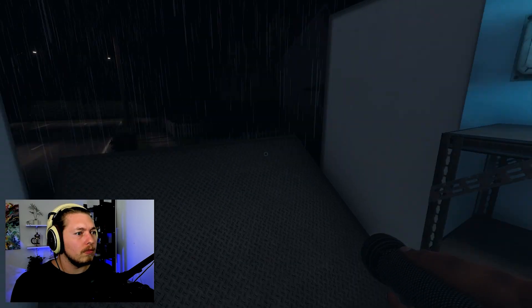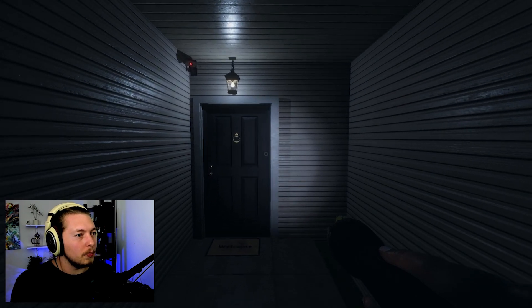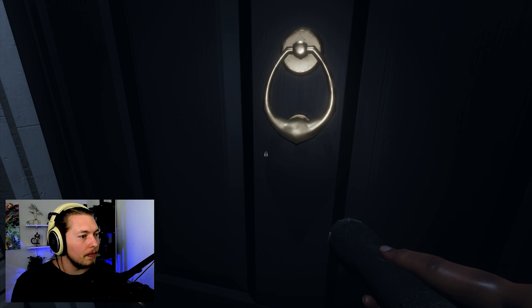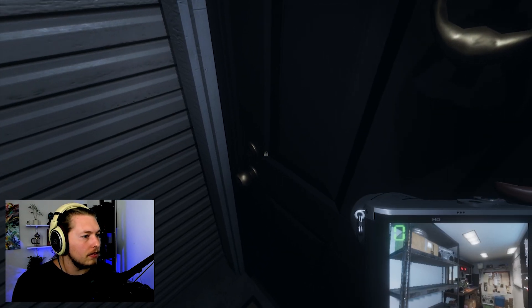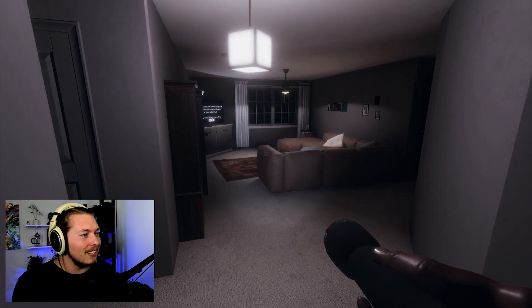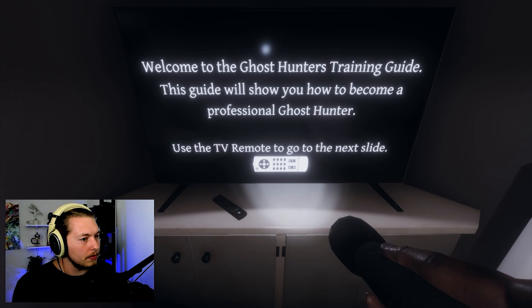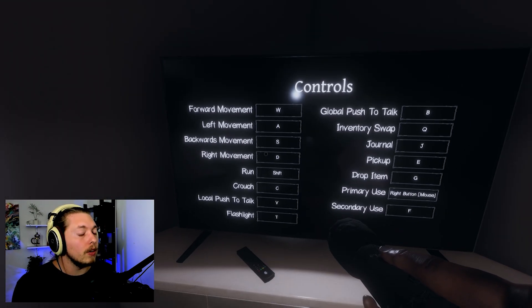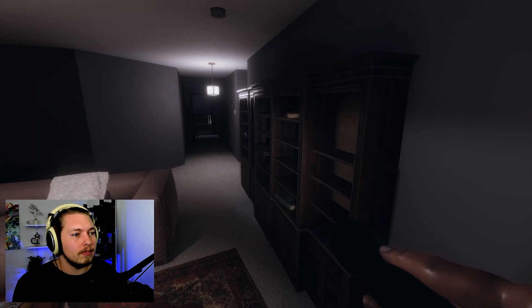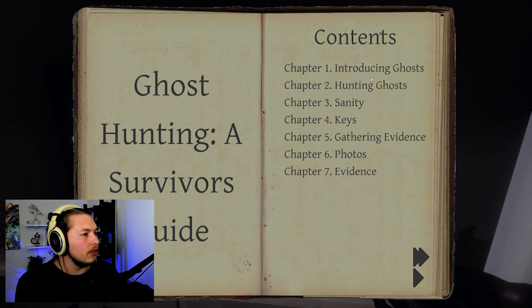This is our Ghostbuster van. Let's take out the regular flashlight. They've got some CCTV cameras up. Do I have the key? Welcome to the ghost hunters training guide - this will show you how to become a professional ghost hunter. Use the remote to go to the next slide. Journal is J - chapter one: introducing ghost hunting, sanity, keys, gathering evidence, photos.